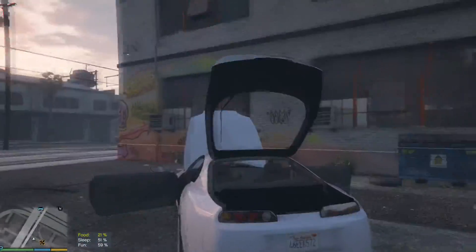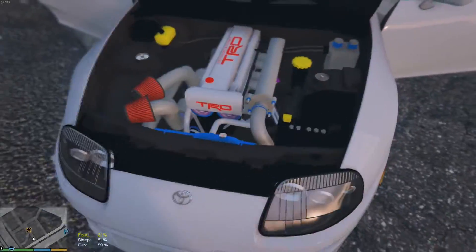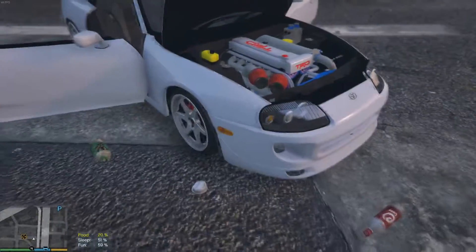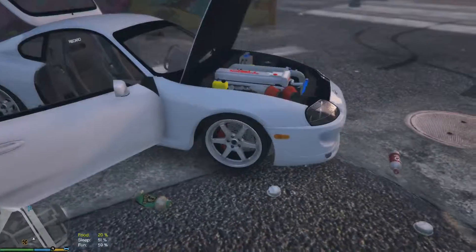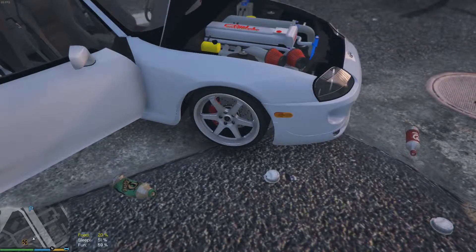You can see the TRD badges on the boot. Let's take a look around the model first. The engine bay is very detailed, which is good — you don't want to download a mod with broken horrible textures. I really like the wheels; they were obviously put in from Forza, I'm guessing, because I've seen those wheels in Forza before.